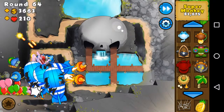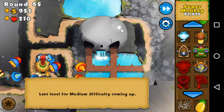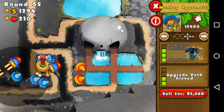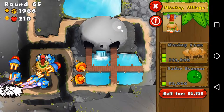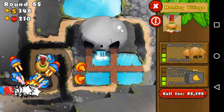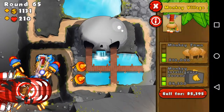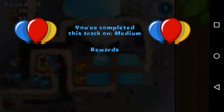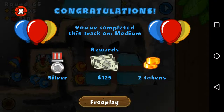In case I'm wrong we need to do some final upgrades — let's increase that. We're on the final wave now. Let's just buy that because I don't really need anything else, and in case there are camo balloons at least this can find them. And we're done! I've got silver, 125 dollars, and two tokens.